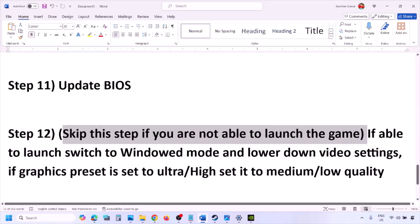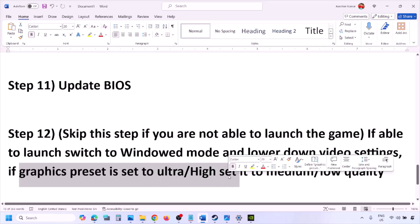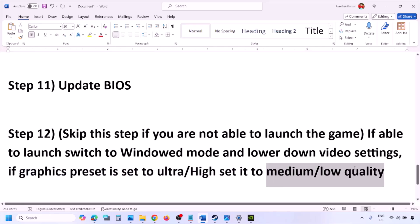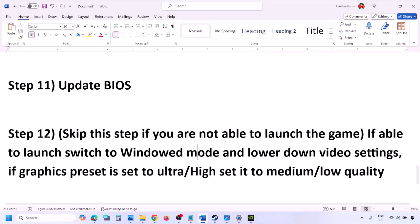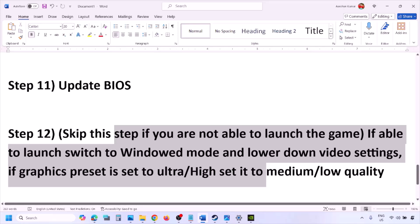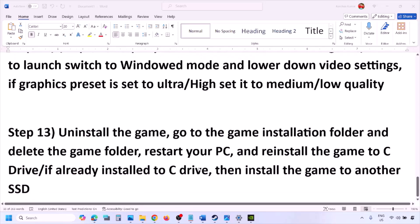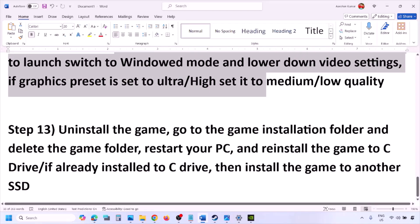You can skip this step if you are unable to launch the game. If you can launch the game, switch to windowed mode and lower the video settings — if the graphics preset is set to Ultra or High, set it to Medium or Low. Also try turning V-Sync off or on and check. Try to make changes to graphic settings to reduce the load.